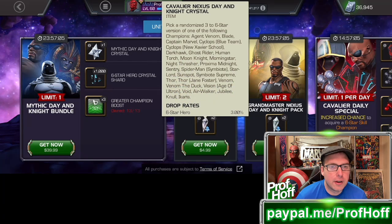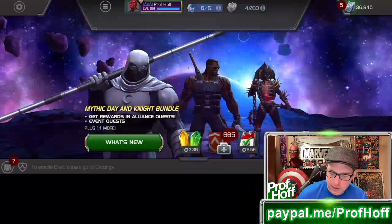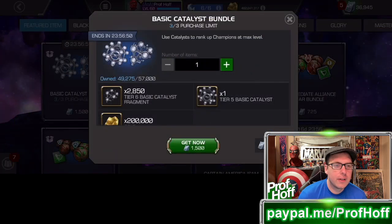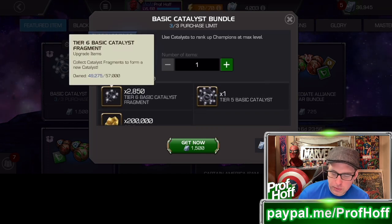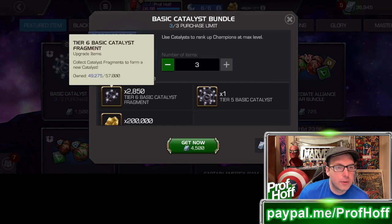We have the usual Nexus that I will open half of soon, and the other half we will open on stream. This is the Basic Catalyst Bundle — let's talk about actual value. You can get a Tier 5 Basic and then a truly pathetic amount, 2,850 Tier 6 Basic Catalyst Fragments, for 1,500 units — more than $50 worth of units. And it allows you to purchase up to 4,500 units, or about $150 worth, to just get three Tier 5 Basic and just over 7,000 Tier 6 Basic Catalyst Fragments for $150.